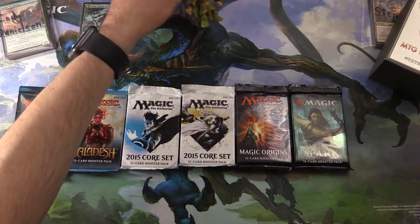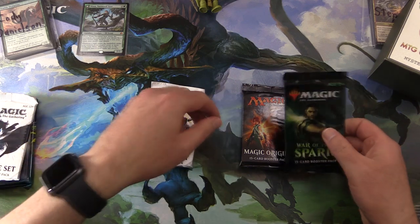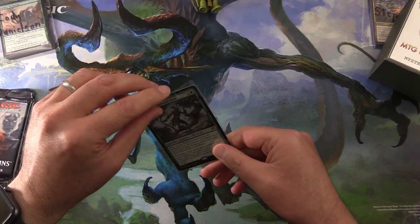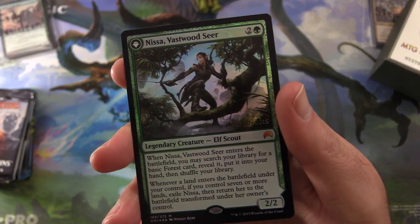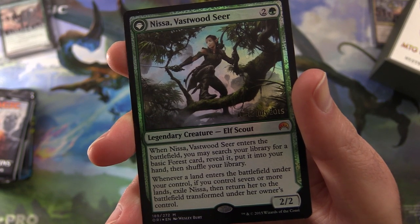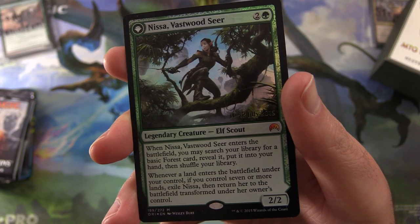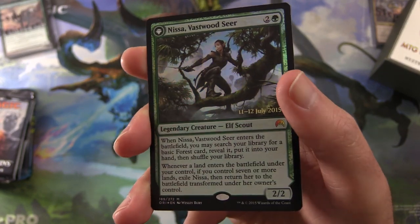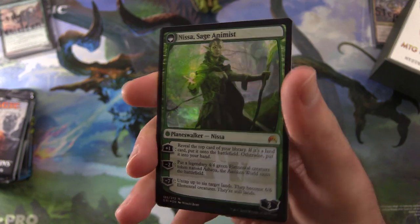So this is how we do the pack blessings. We'll leave that one to last. We'll go 2015, Origins like that. And then this is a pre-release card. So we have Nyssa, Vastwood Seer — Legendary Creature, Elf Scout, 2/2 for three mana. When it enters the battlefield, you may search your library for a basic forest card, reveal it, put it into your hand and shuffle your library. And whenever a land enters the battlefield under your control, if you control seven or more lands, exile Nyssa, then return her transformed as Nyssa, Sage Animist.